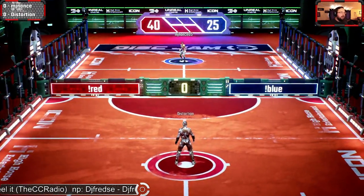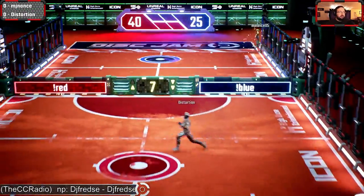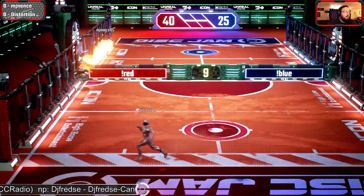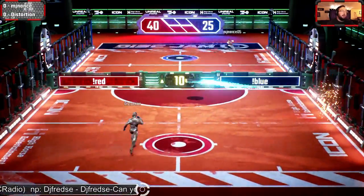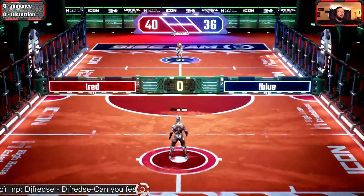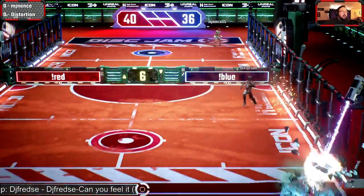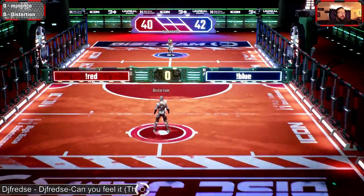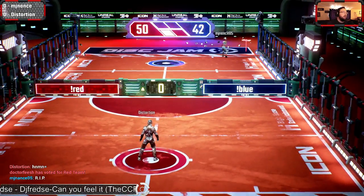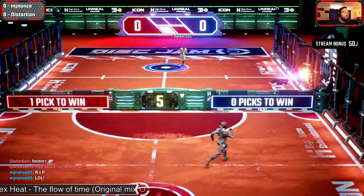Right now Distortion's aggressive play, 40 to 25. MJ Nance backlog. Here we go and there it is, Distortion able to pick it up. He knew where it was going — did not get the perfect, but MJ Nance with that wall ride gets the score 36 to 40. Wall ride again for MJ Nance catches Distortion out. Distortion takes that one with a knuckleball serve right there to that corner, 50 to 40.